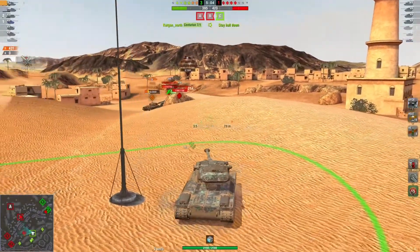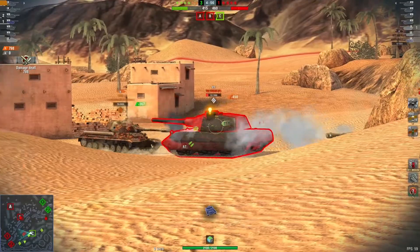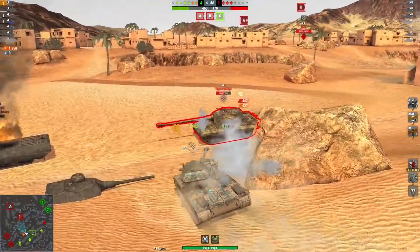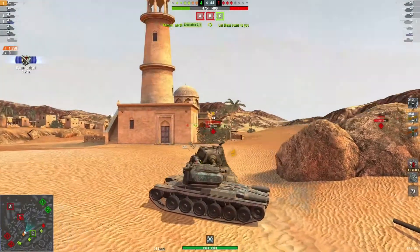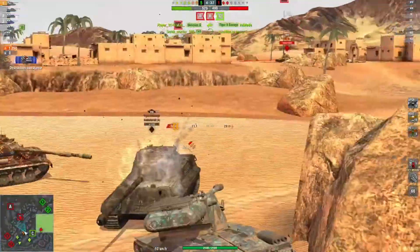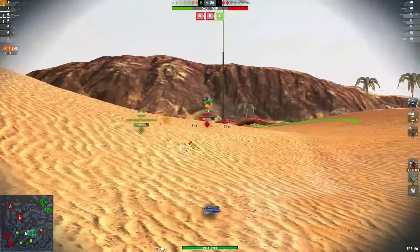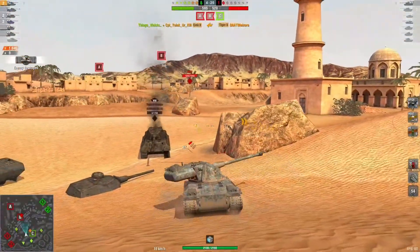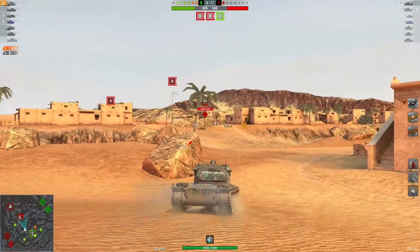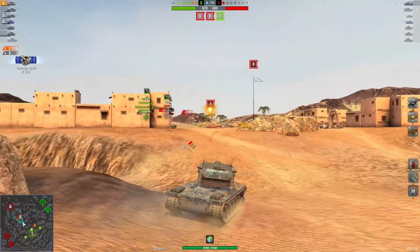The enemy team here has done the complete wrong thing — these guys are pushing out into the dunes and getting cross-shot by most of our team. There's another guy who pushed through our spawn and is now alone. The only tank on the enemy team doing anything right is the IS-8, who is still sitting behind the rock on cap B, using hard cover, trying to get his shots in on us — that's the right thing to be doing. If your entire team goes to town, getting your light or medium tank behind that rock on B is a great position for spotting the field.